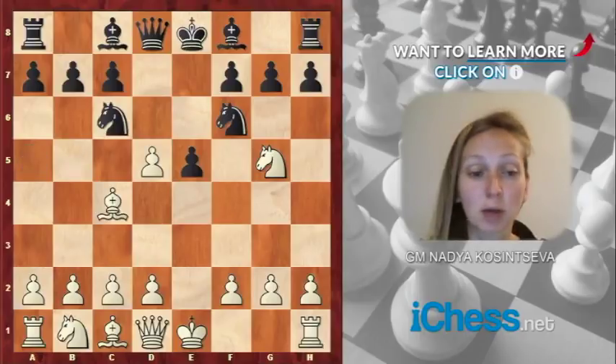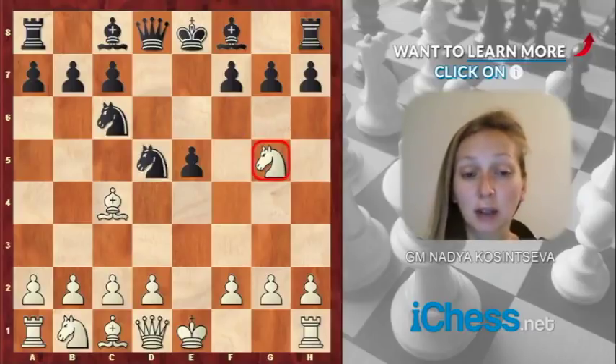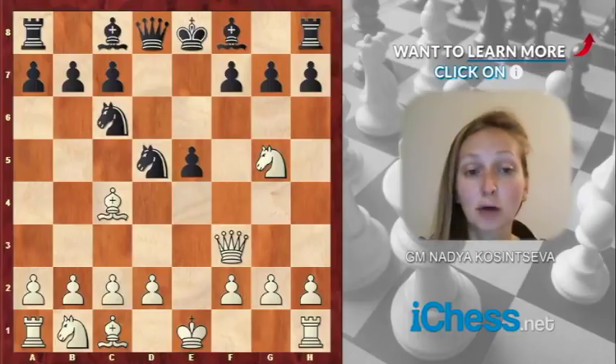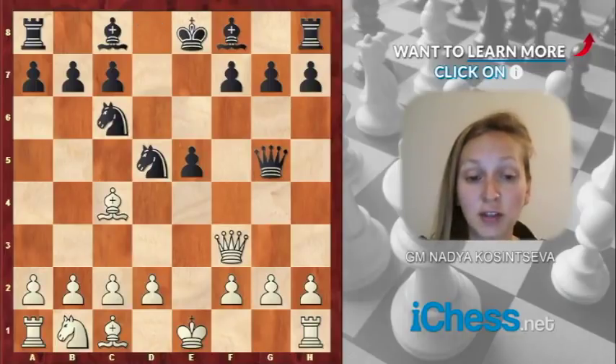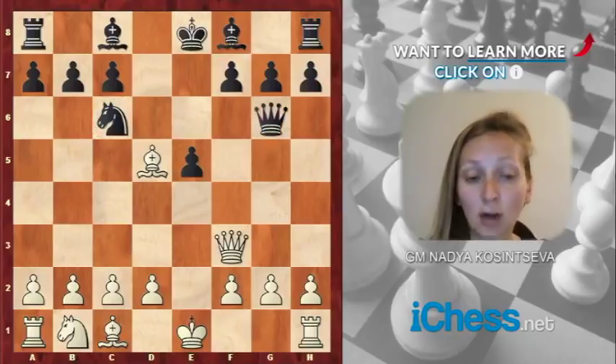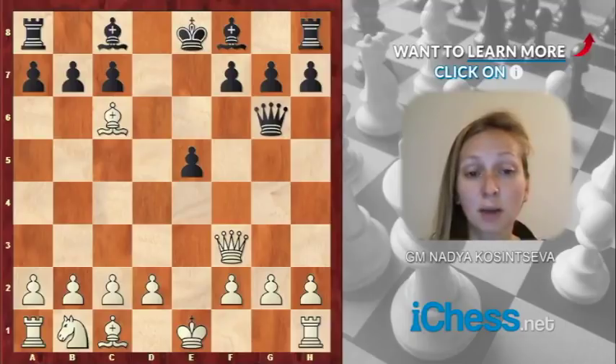Let's go back to the position after white played exd5 and see what happens if black recaptures Nxd5. After this move, the Ng5 is hanging, and if white plays Qf3, attacking simultaneously the pawn on f7 and the Ng5, black can just capture this knight. Qxg5, and after Bxd5, two black pieces are under attack; however, after black plays Qg6, he can easily protect both of them. White can worsen black's formation by trading his bishop for the knight by playing Bxc6, but in return black gets the bishop pair, and after either Qxc6 or bxc6, black should be fine. So Qf3 does not bring white a lot.